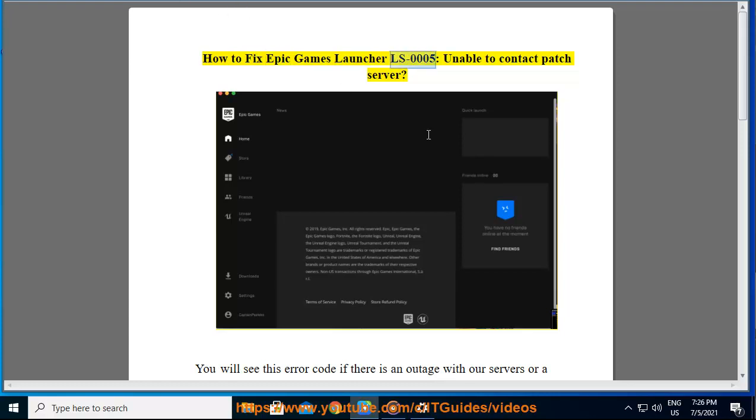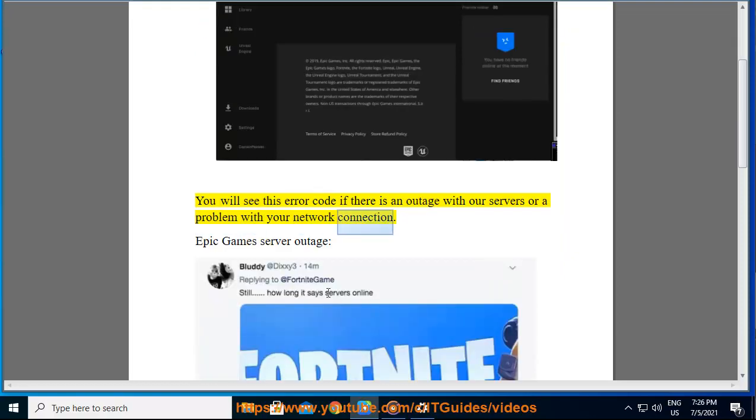How to fix Epic Games Launcher LS-0005, unable to contact patch server. You will see this error code if there is an outage with our servers or a problem with your network connection.